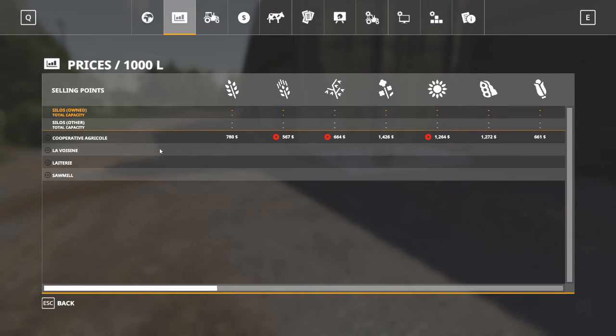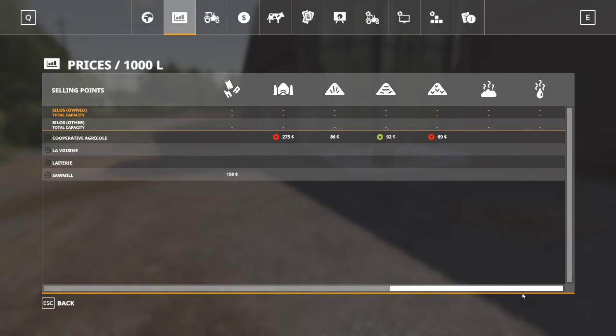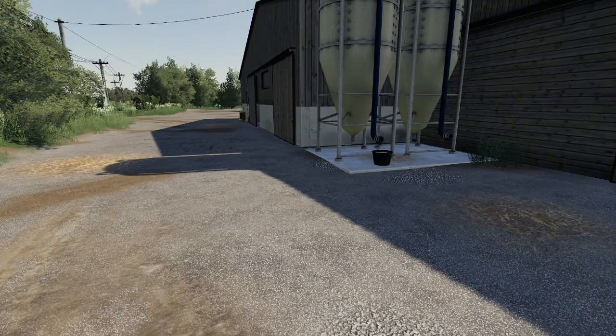There are only four sell points: the Coopérative Agricole, La Voisine, the Laiterie, and the Sawmill — apologies for butchering the names. Everything is pretty standard across the board with no sell points for slurry or digestate, and this map does not have a biogas plant, so if you want one you'll have to add it yourself. The map does offer contracts, and with 55 fields there are plenty of potential contract opportunities.